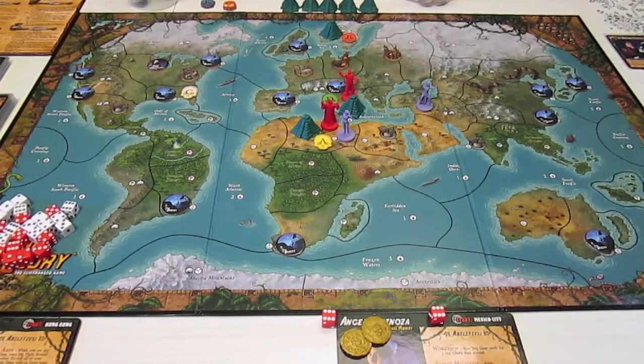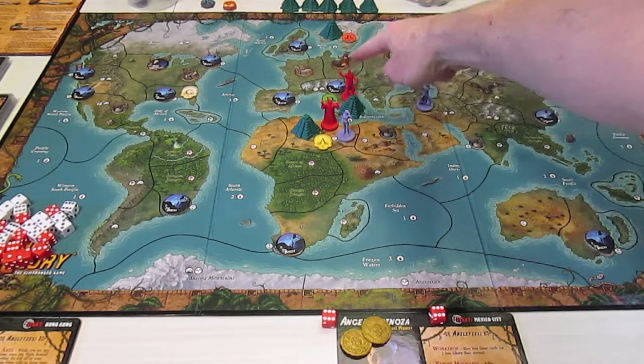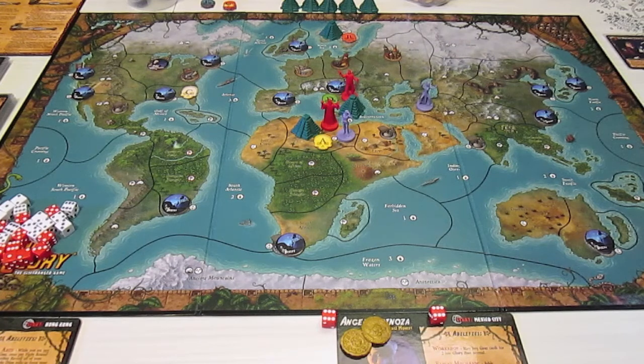End of turn one recap: the Crimson Hand is already at two victory points. Crowley is at the City of the Dead, Angel and the Inquisitor are both at the Mine of the Crimson Hand, and two acolytes are placed at the Valley of Hades and the Gloves of Illusion. The Crimson Hand is well on their way to absorbing everything on the board. Thanks for watching — join me next time for turn two to see if Lee and Angel can collect more fortune and stop the evil plans of the Crimson Hand.